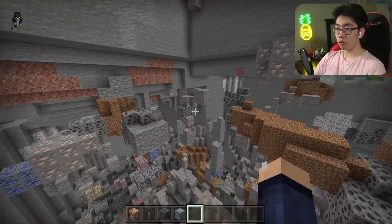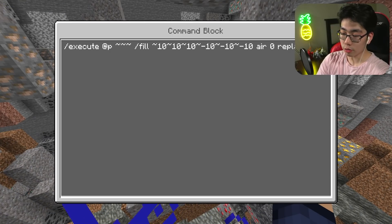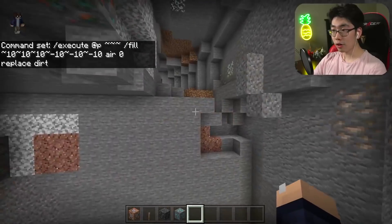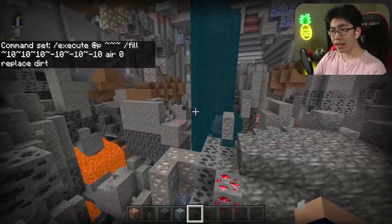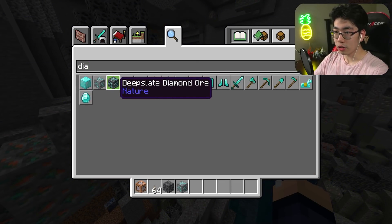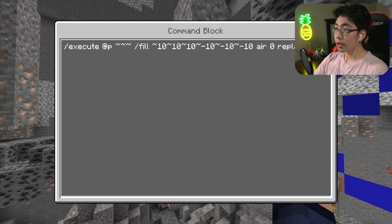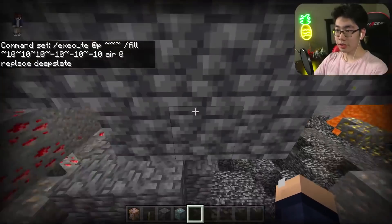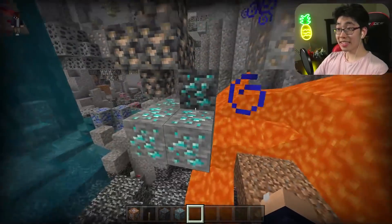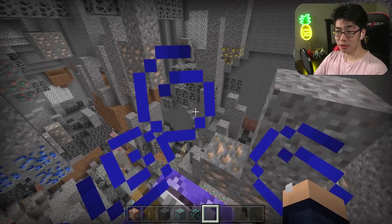If you want to get rid of other blocks as well, it's pretty simple. Just go into the commands and change 'stone' to whatever block you want. For example, change it to dirt, and now you can get rid of dirt instantly — look at all the dirt vanish. There also seems to be a new block called deep slate diamond ore. We try to clear out the deep slate to find it and we actually find some deep slate diamond! It's pretty cool. Tell me down in the comments how it's any different from normal diamonds.